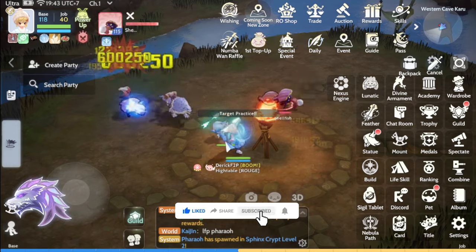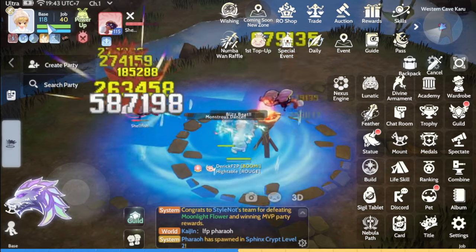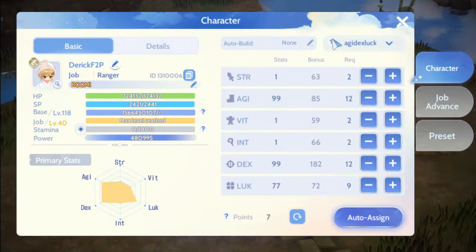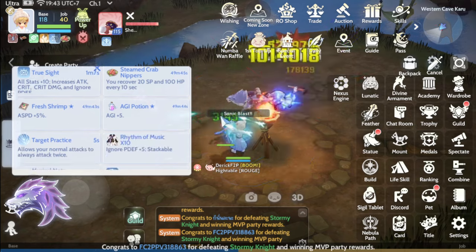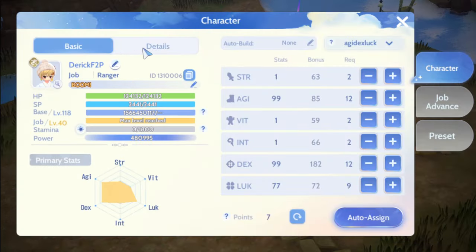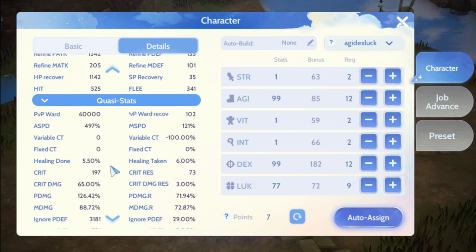Ipapakita ko kung paano ko na-reach yung 10,000 physical attack as a free-to-play player. Kasama na dito yung buff sa job Ranger and also buff sa food. Makikita natin — basic tapos details — 10,405. Kasama na dito lahat, mapa-sigil man, mapa-skill man, ng costume, lahat-lahat guys. Physical attack roughly 10,000 to 10,500 ganun.